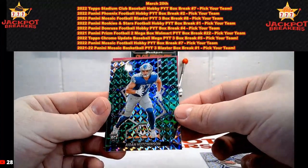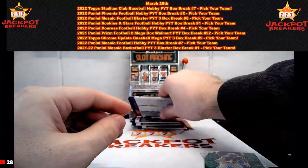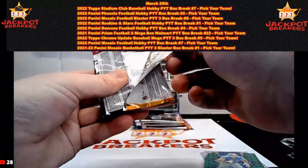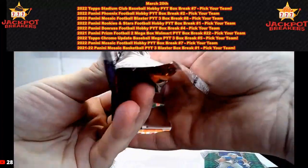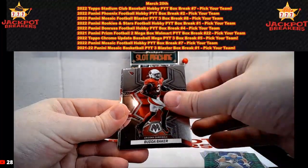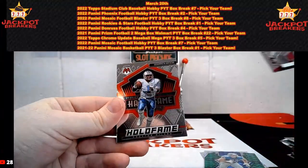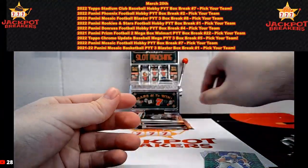We've got a green Aidan Hutchinson rookie for Detroit. Guess the player on the last green in this break — we're getting down to it, hopefully you already had your guesses in. Nick Chubb, Budda Baker, Deontay Johnson, Aidan Hutchinson NFL debut, Fred Warner, Hall of Fame Warren Moon. Three packs left.